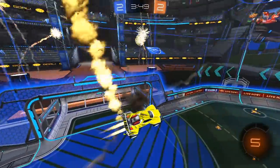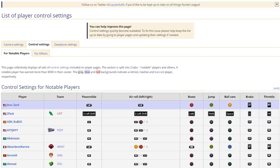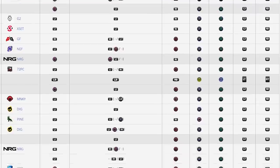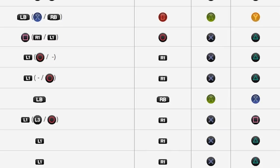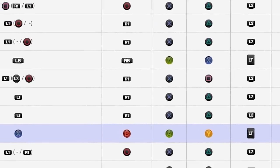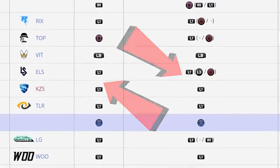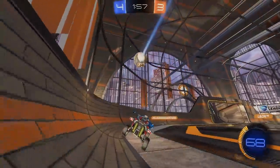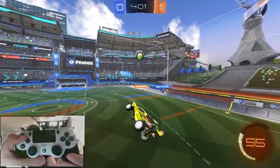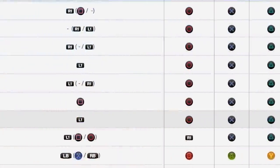Looking at Liquipedia, two major trends emerge for secondary controls. If you have boost on the back on R1 or L1, simply bind power slide and air roll to the opposite side — boost on R1 means power slide and air roll go to L1, and vice versa. If you're adamant about fat fingering boost and jump, you need to put both power slide and air roll on the back on either R1 or L1.